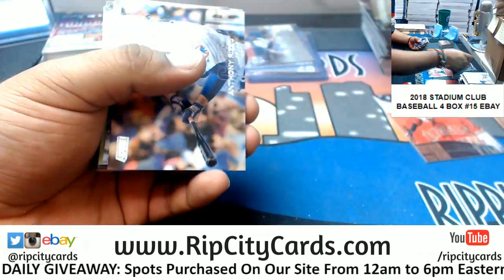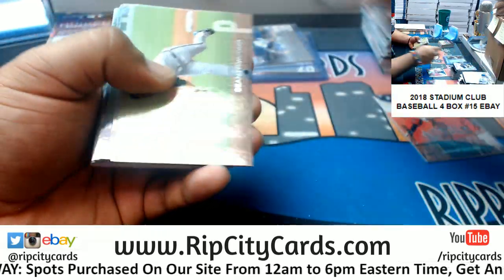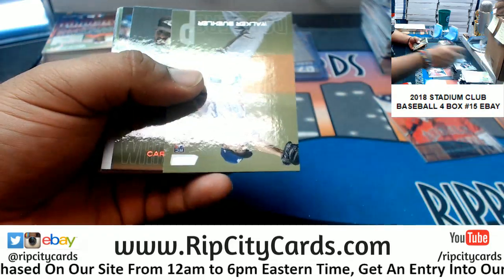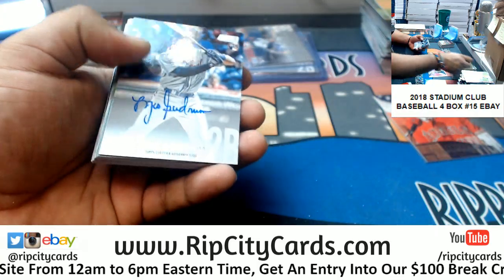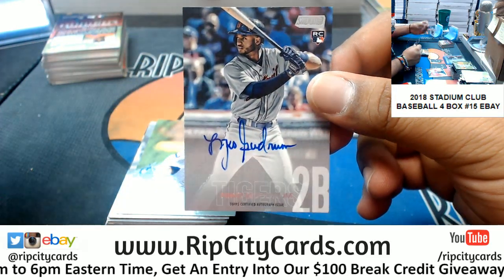Ryan Anderson Marlins rookie, Scherzer Nationals insert, Bueller Dodgers rookie, Rodone White Sox red, Nico Goodrum — rookie auto for the Tigers.